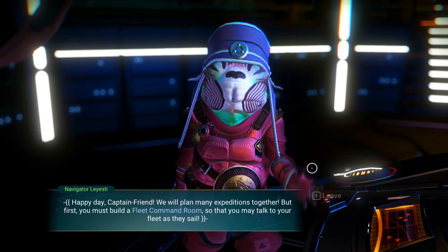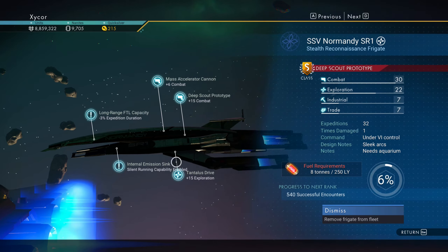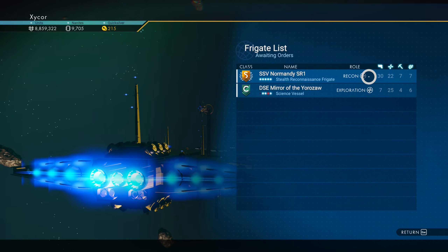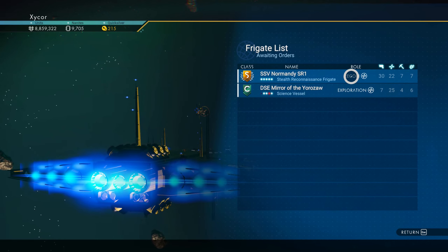I know this is probably a long episode, but it's the final episode of this. I need a fleet command room. I need to check my frigates. Manage my fleet - I've got two. I've got the Normandy, which is a stealth reconnaissance frigate, even though it looks like an explorer. I'm pretty sure it is - got some good stats. And this one, which is also an exploration type, but it's got a negative stat. Interesting though - this says roll is recon, the other one says exploration. They seem like they might be a little bit different.